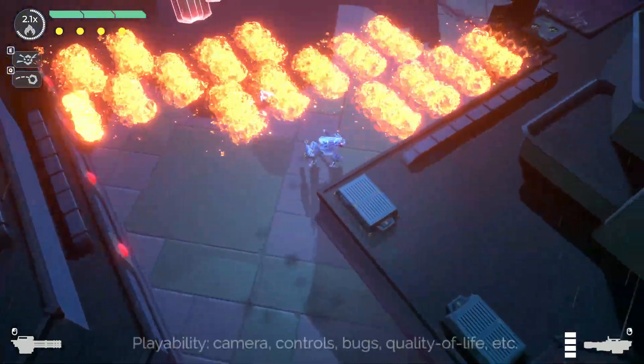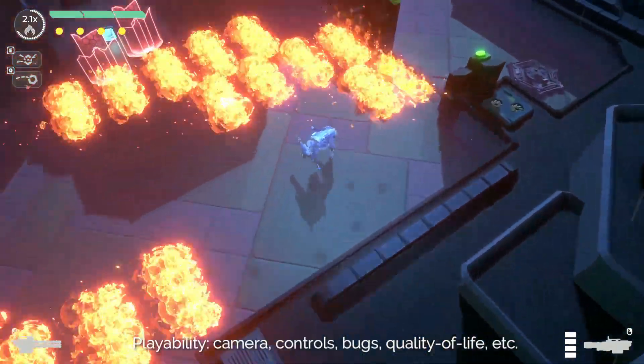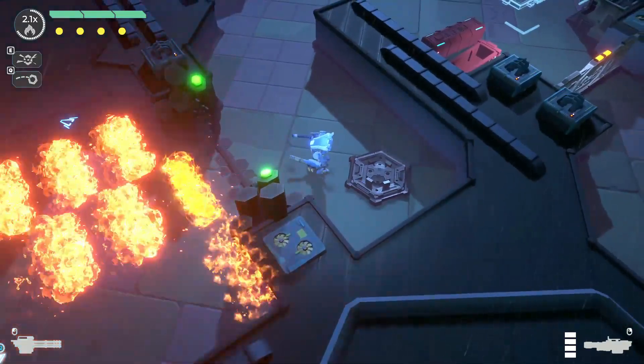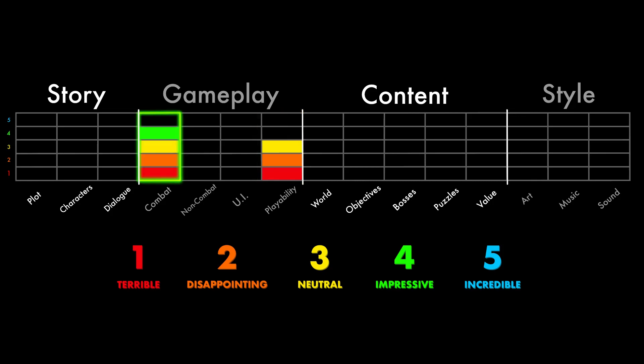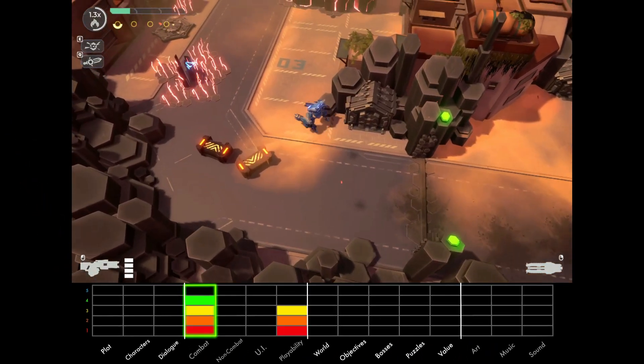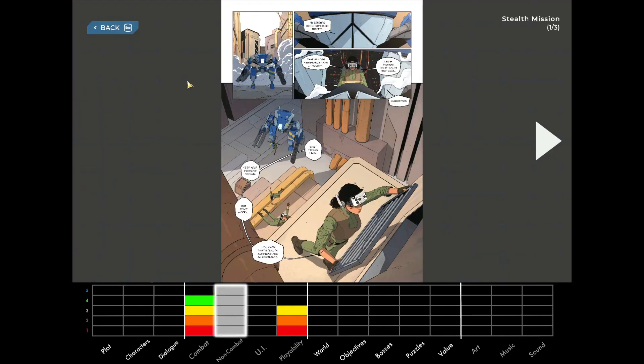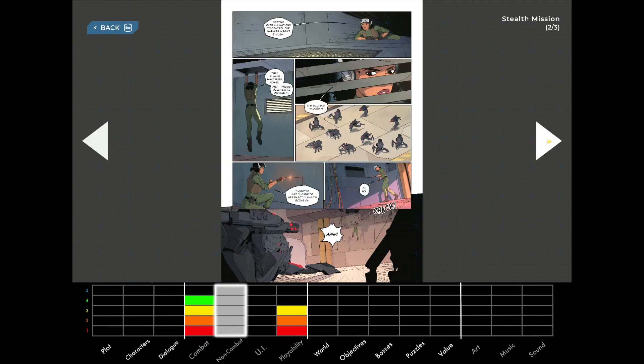This leads me to Eurogun's playability. Despite the game's intuitive controls and snappy load times, I did encounter a hard crash and the occasional lag spike, so consider me neutral until further notice. Not the case for Eurogun's combat, which is fast, fluid, and fun — worthy of a soft four with room to improve. There's virtually nothing here in the way of non-combat, however, short of some little collectibles scattered about the map that unlock hand-drawn memories. I'll save our discussion on UI for later, so let's move on to content.